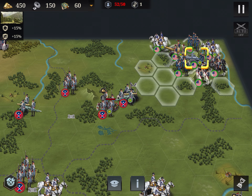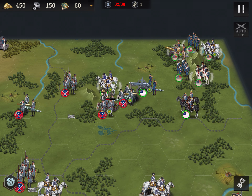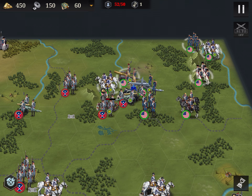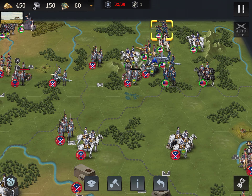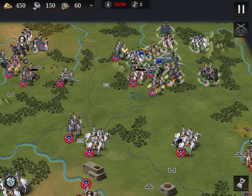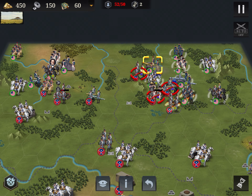All right, so we go first with this field artillery — always try to surround the enemy with the mountains. The fortress is almost finished so I'll start moving my artillery a bit west as well.